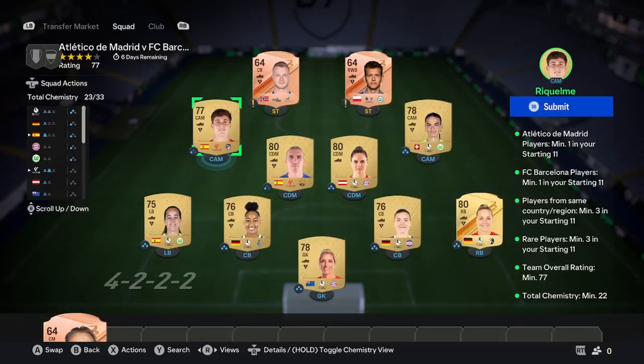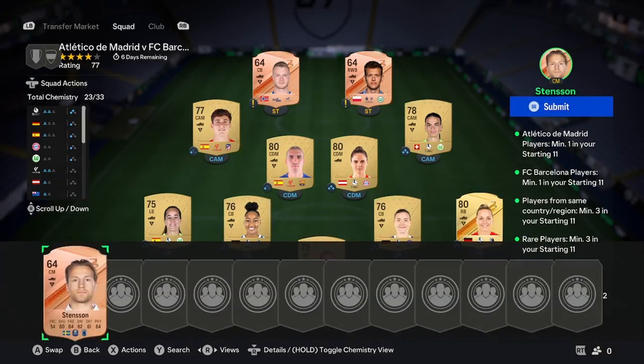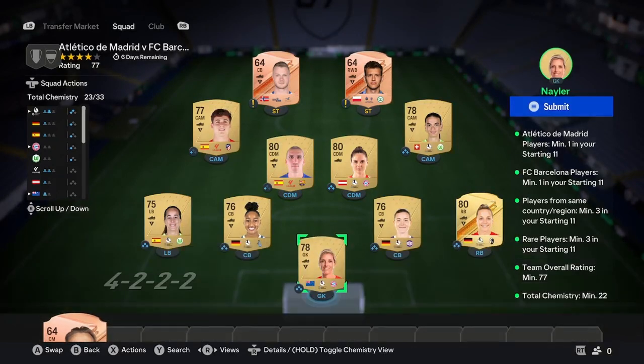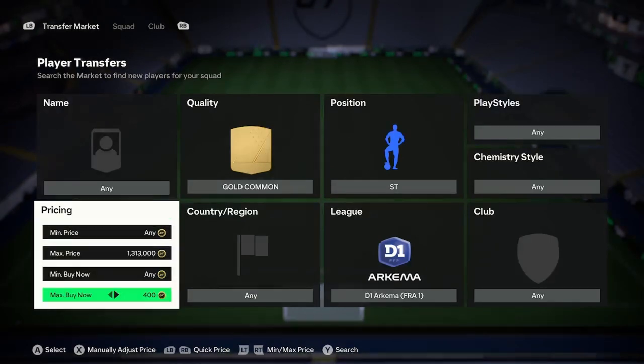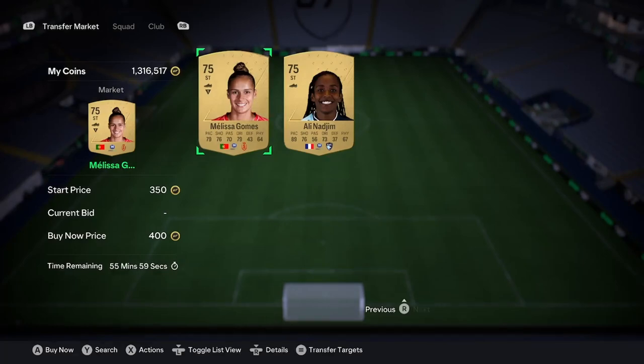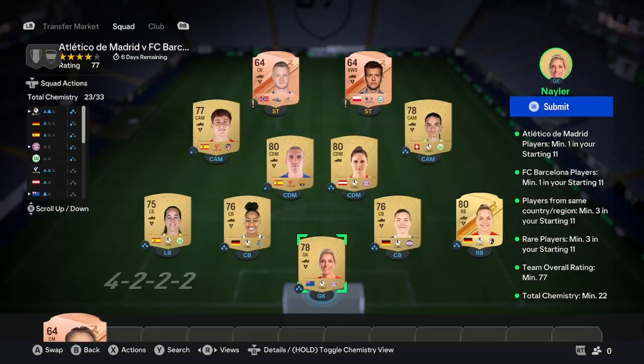The next part is to go ahead and find another women's league — the same leagues we just talked about. Search by position for what you need to fill: goalkeeper, right back, two centre backs, left back, CDM, and CAM. Find the cheapest gold commons — for example, if I needed a striker from D1 Arkema, I'd search 400 coins and scroll down to find the highest rated one for the cheapest possible. You are going to need one gold rare. By buying those extra gold rares for maybe 50 more coins, you save a lot because all you need for the rest of this SBC is two bronze rares.